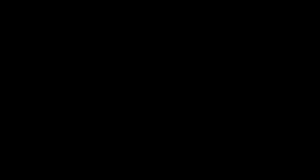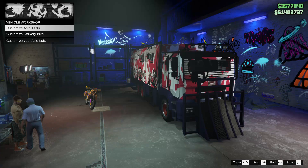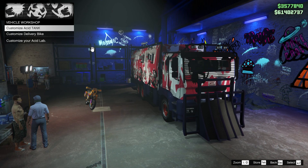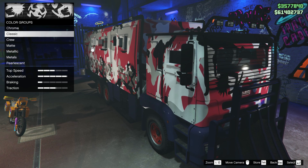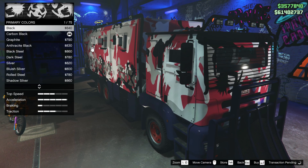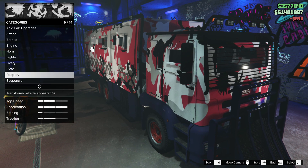Basically, you want to go to this NPC character named Mud. You want to customize your Acid Lab first — perform one minor customization such as the paint job. Then you want to back out and then customize the delivery bike.